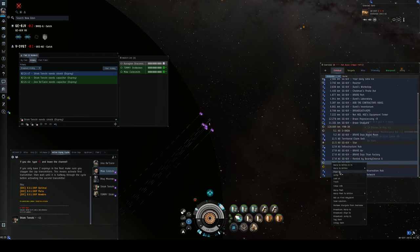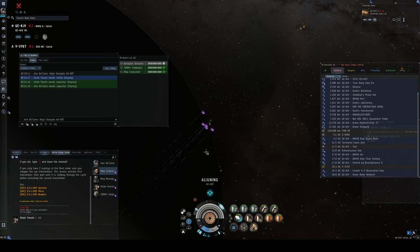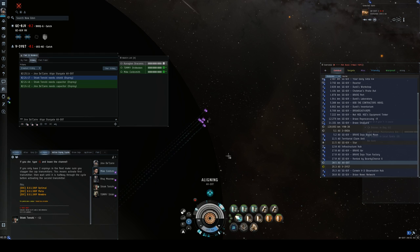Let's go ahead and align to AX dot. One of the beauties of the Ospreys is once we have our cap chain set up, we're going to be able to run our hardeners — the adaptive invuls — our micro-warp drive, and all the reppers, and not run out of capacitor. Whereas our buddy in the Scythe will not be able to do that for more than about 24-30 seconds. So you have to balance what you're repping.